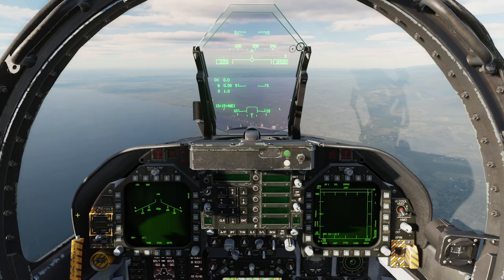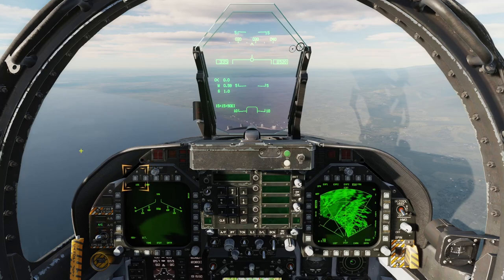First, select AG master mode. On the left DDI, under the top row of push buttons, are selections for 10S and 68R. 10S indicates LAU-10 with Zuni rockets set to single fire mode, and 68R indicates LAU-68 with 2.75-inch rockets set to ripple fire mode. Select 10S at push button 6. We are now looking at the rocket format page on the left DDI.